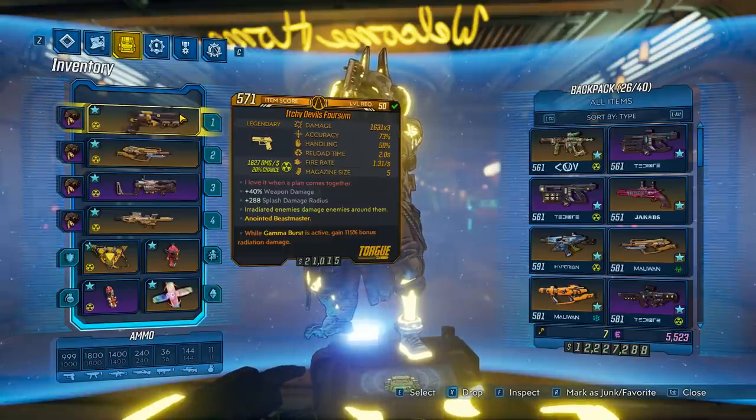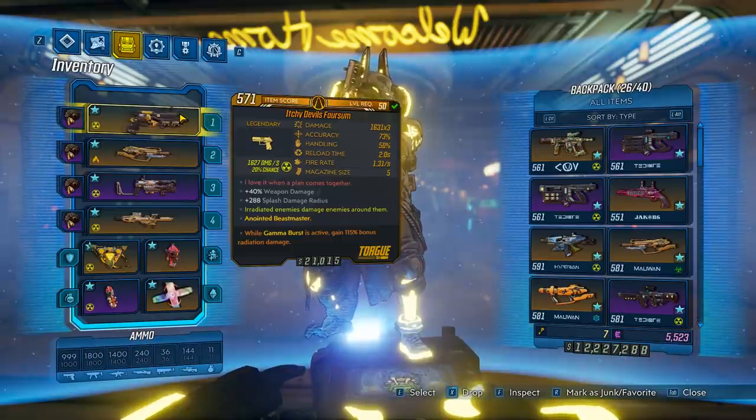For the weapons we focus on things that have a lot of splash so we can apply that damage over time to ourselves. Just like the old build we have the Devil's Foursome in radiation. You can shoot at your feet to activate the Elemental Projector, or be point blank with this weapon to shoot at the enemy's feet. This thing is pretty awesome.